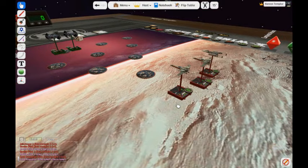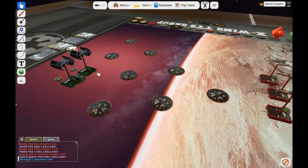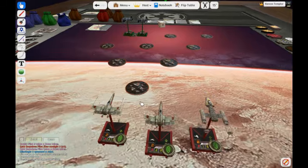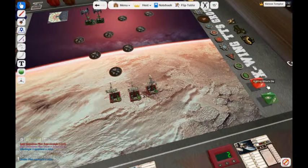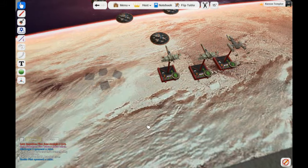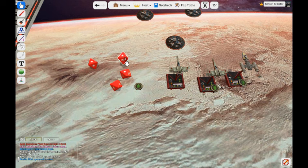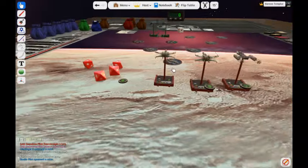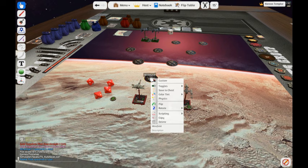Now we're ready for actions. The enemies have initiative so they shoot first — let's see if they have range. They do not. So we'll shoot next, and we have range — range one to this minefield. For an X-Wing at range one, that's four red dice. Roll them — I got two hits and a focus. No reason not to spend the focus. I've hit it three times — I think that blows it up, so we can unlock it and move it out of the way.